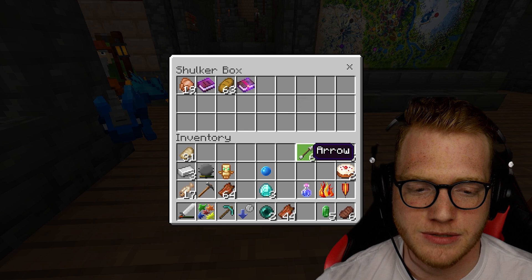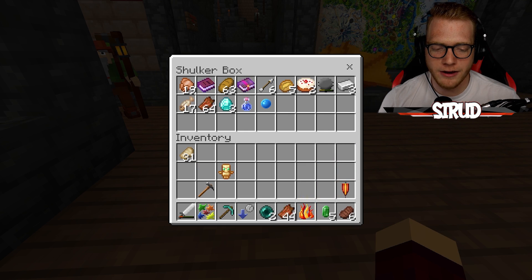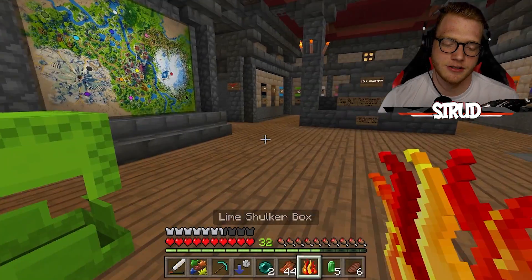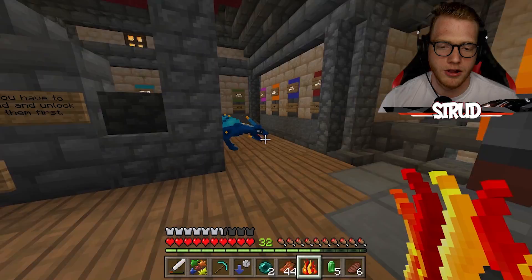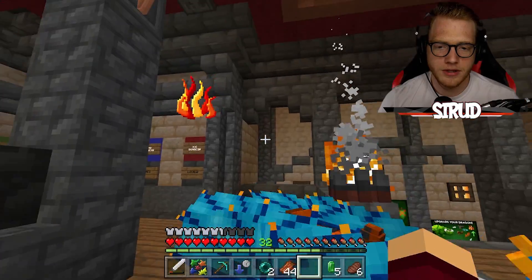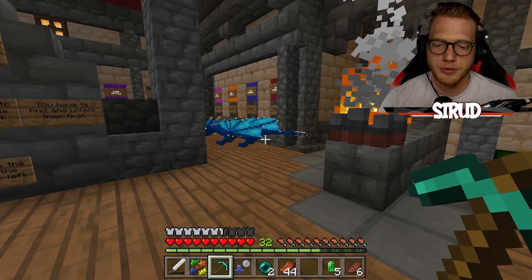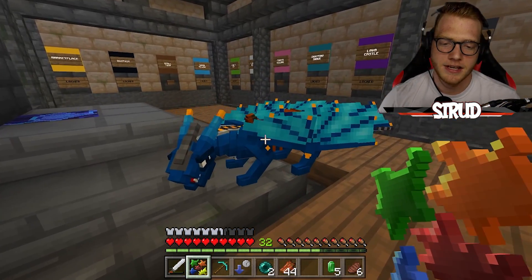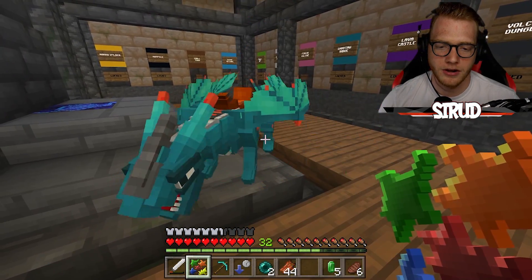This is going to free up a lot of space in our inventory because it was starting to get pretty cluttered. We actually have a fire upgrade that I'm going to use on Cyclone because I want to make him really good since he's the new guy in town. There we go — he now has the upgraded fire, and I do really like the blue color on him. However, we do have a color changer and it's free to use with unlimited uses, so I'm going to test it out.